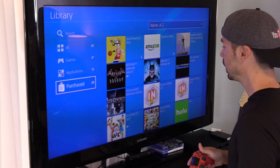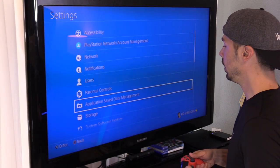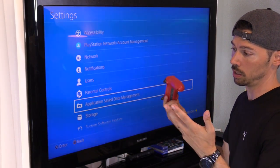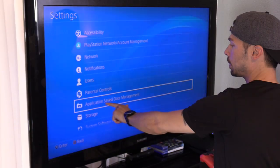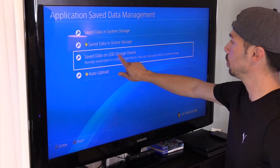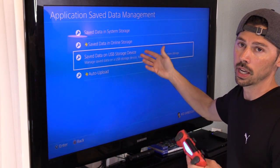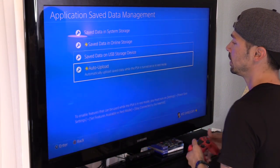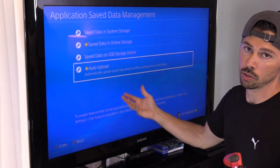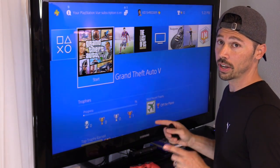If you don't have PlayStation Plus with your saved data on Sony Cloud, go to Application Saved Data Management and plug in your USB with all those saved games. Since I have PlayStation Plus, it's going to auto-upload to all the games downloaded on my SSD.